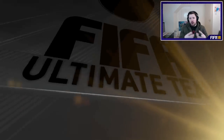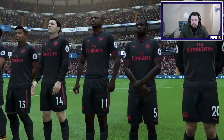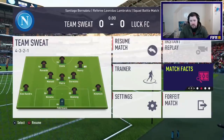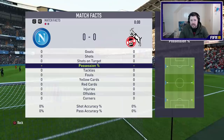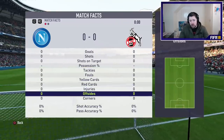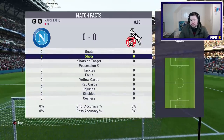On Legendary, I focused the video on showing how to beat the AI and manipulate it for maximum points. On Ultimate, it's the same in terms of points. If you look at the match facts: 5 goals, 10 shots on target, 60% possession, as many tackles as you can get, no fouls, no cards, no offsides, and 10 corners - that's what you want. Also go for 80% pass accuracy.